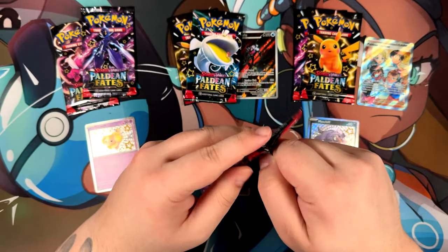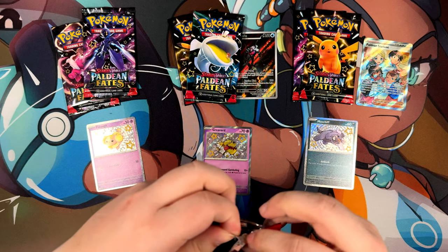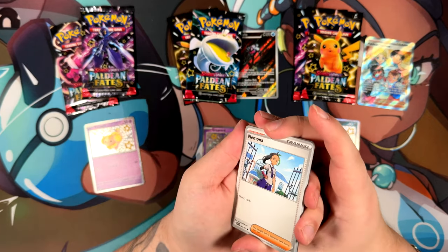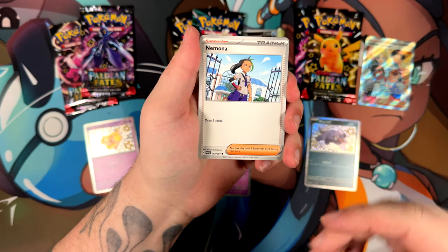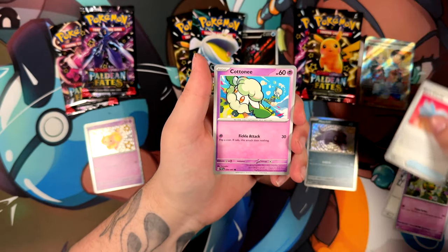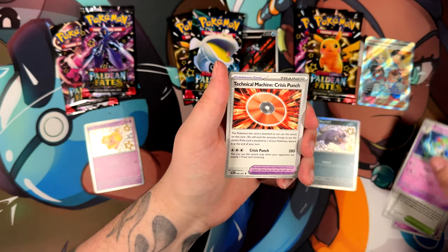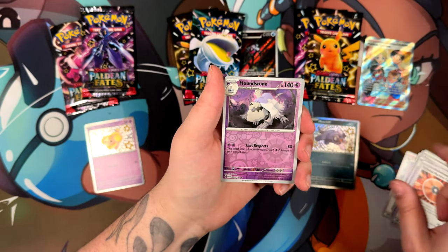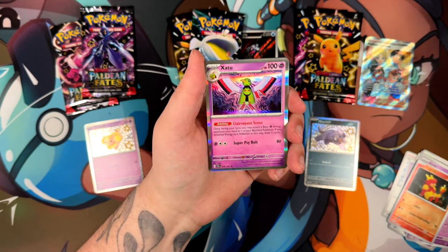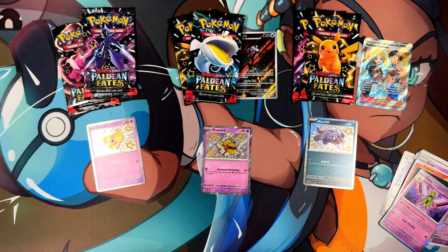Let's move on to the Fido one. So far, we've gotten a pull in our first booster with all of these. Maybe we can make it a hat trick and also get a pull out of this one. We've got a Cotney, a Curly Up by Kawaiyo, a Technical Machine, a Houndstone, a Magmar, and a Zatu. Unfortunately, we didn't get the hat trick of three pulls in a row.